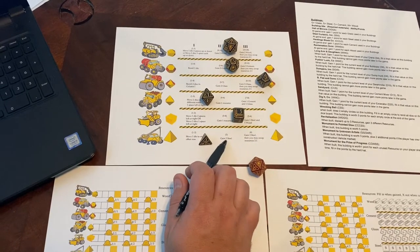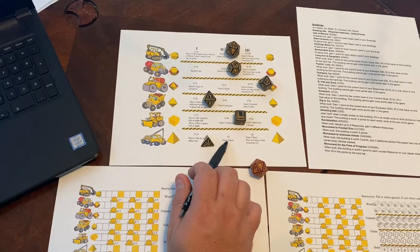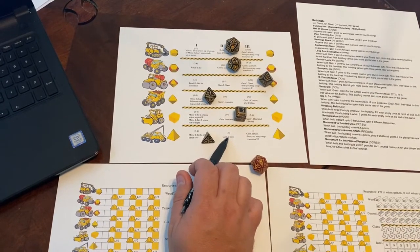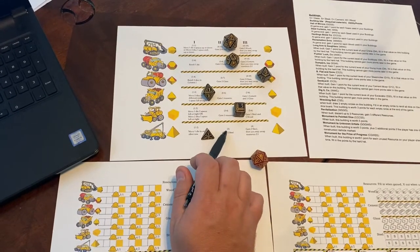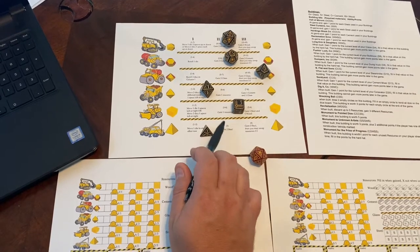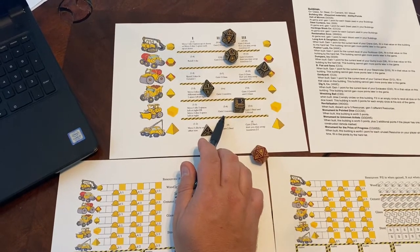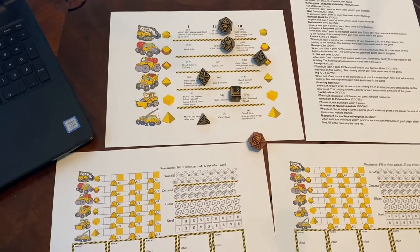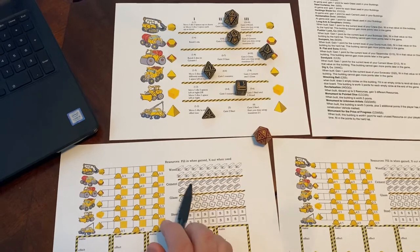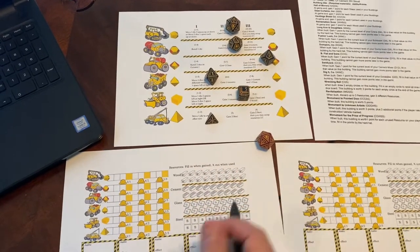When you are not the active player that turn, the player to that player's right is going to pick one resource from the second column where there's a die. They could get any one resource, and they would mark them on their sheet. You can circle them or you can slightly color them in, and then do a big X to them when you use them.